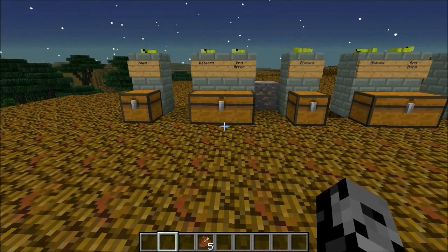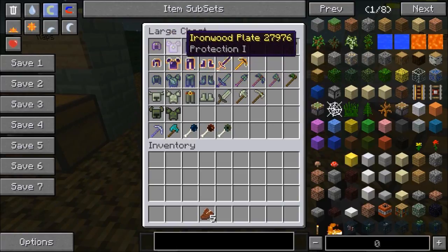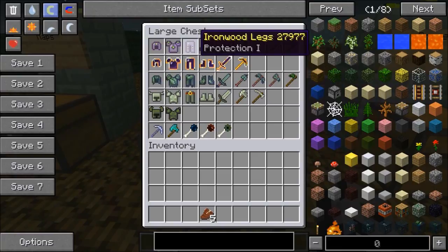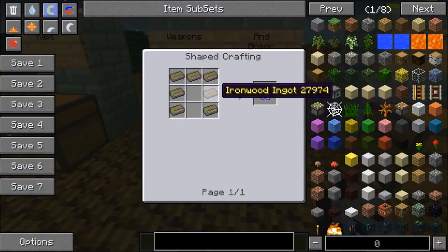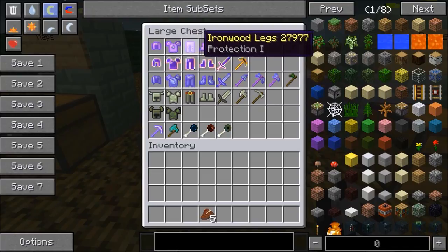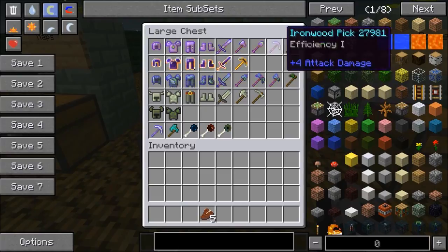Twilight Forest actually adds in some really cool weapons and armor, and a lot of them come with enchantments already on them, which is always awesome. First one: the ironwood set. It's as strong as iron, but they have like Protection 1, Aqua Infinity, Feather Falling, and stuff like that already on them. The durability is a bit better, and the recipe for these is all ironwood ingots. The only one without any enchantment is the ironwood hoe — the hoes never get any love.